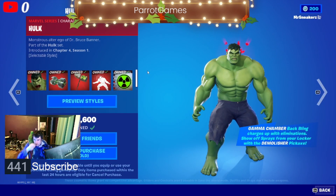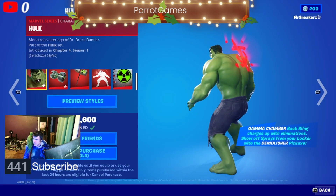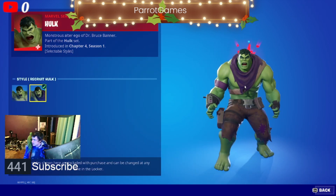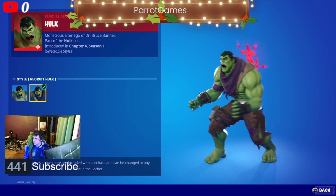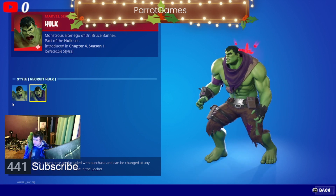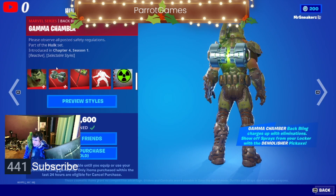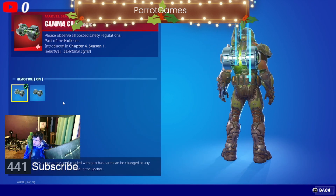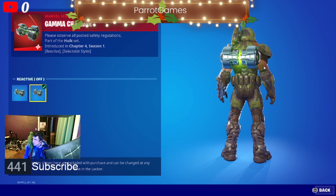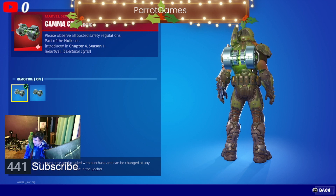So I officially own the skin now. You get a skin, and then you get the Recruit style of Hulk and just normal regular Hulk. This is the back bling — you can have that on or you can just leave it off. Whenever you get a kill, it will do that animation.